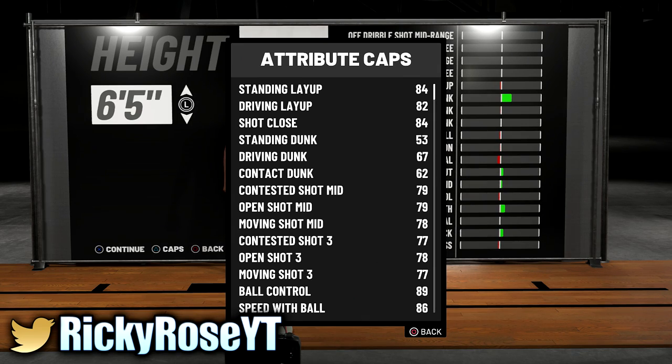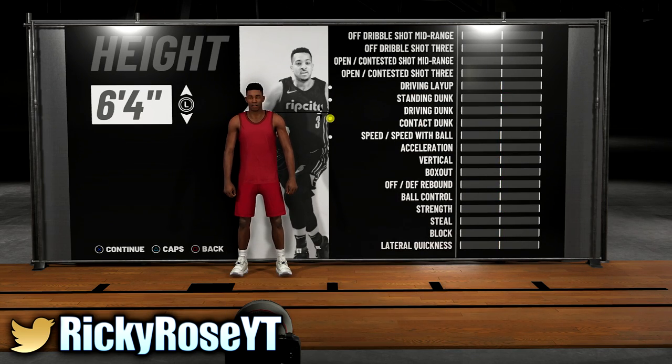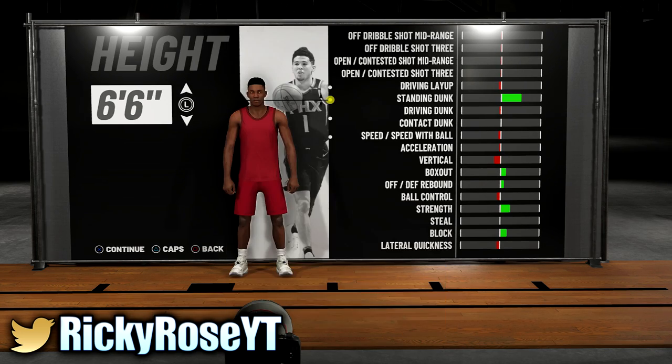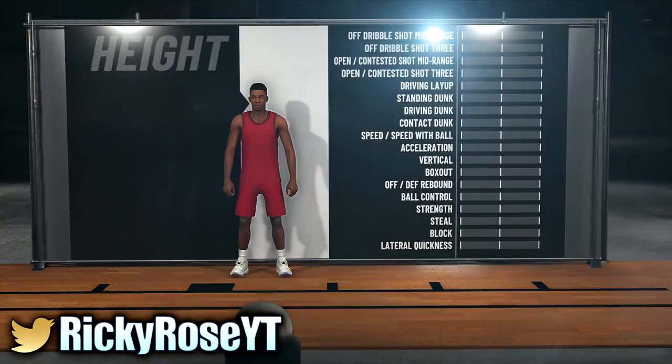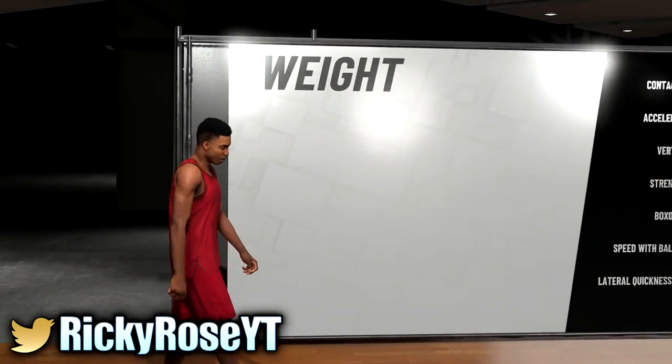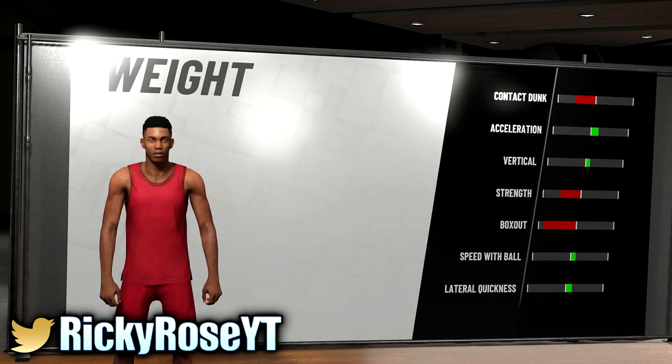Either height works. There are certain animations that only unlock at 90 ball control, so I suggest going with 6'4" or 6'5" — all you need is an 86 to speed boost. Keep in mind you have to unlock that attribute; you won't have an 86 right off the bat. Even if you max it out early and get to 85, you won't have all your three-point stats maxed. You might need to get to 87 or 88 before ball control maxes. I'm going with 6'4" because certain animations trigger when ball control is above 90.